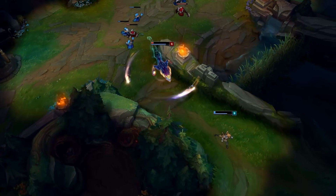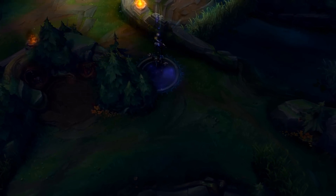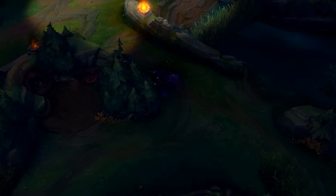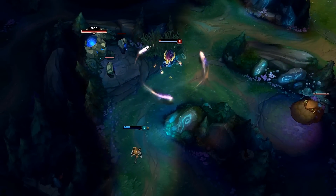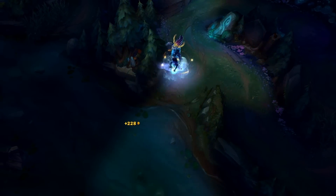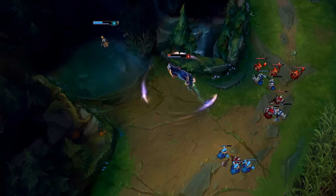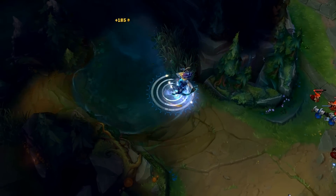For number 14 we're gonna take a closer look at the clockwork ballerina herself, Orianna. Orianna has always been a staple mid pick. Some people have trouble keeping track of her ball, which can make her difficult to play but even more difficult to play against. A little known fact is that you can hide Orianna's ball inside walls and terrain to catch out any unexpected victims.